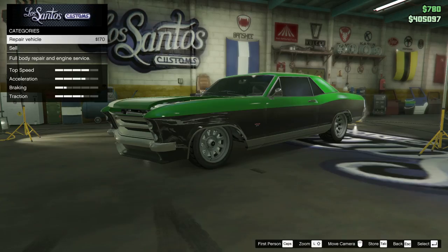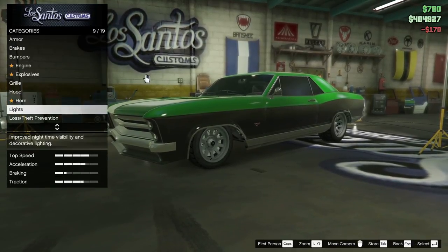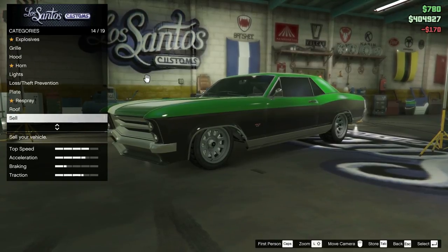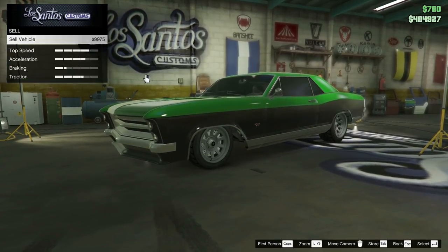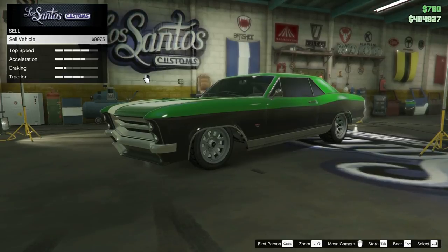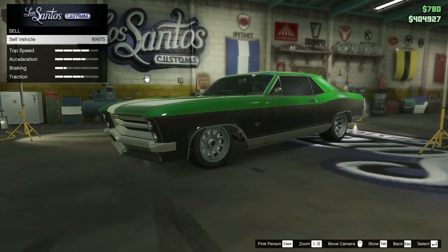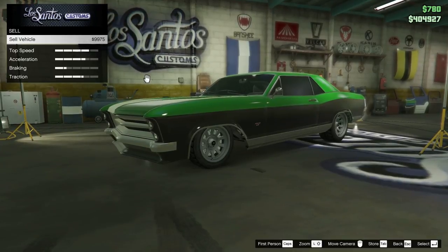The first car is the Albany Buccaneer. We'll quickly repair it to show you an accurate price. Prices will vary depending on the discount at Los Santos Customs. As you can see, the Buccaneer sells for just over 9 grand — actually closer to the 10 grand mark. This is a very decent price for a free car that you can find in the game and also keep.